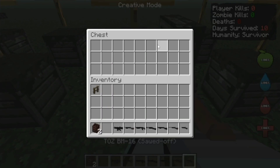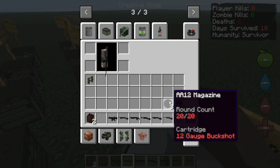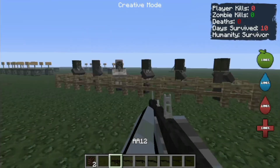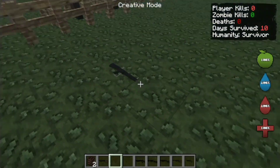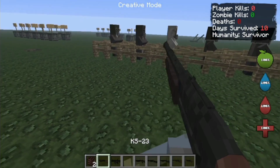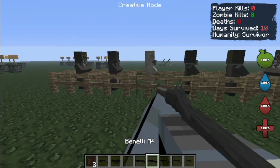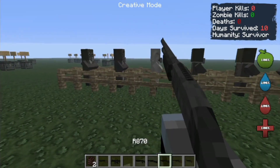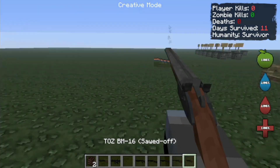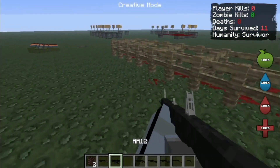Now we will move to the shotgun section. Let's try them all now since there are only a few shotguns. It only has AK-12 magazines and 12-gauge buckshot. Let's try the AA-12 — it is very strong for a shotgun. Now let's try the spring edition. It only has five rounds. So I can reload up to five rounds — that's good.